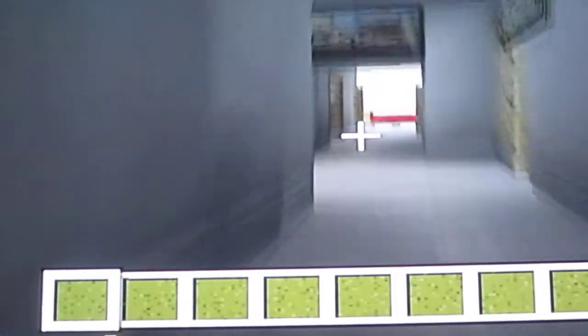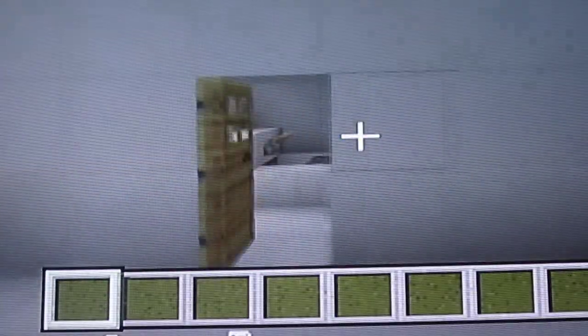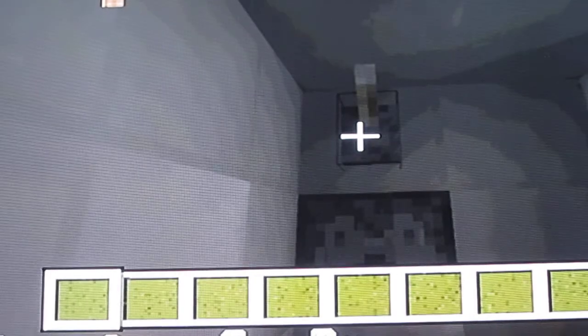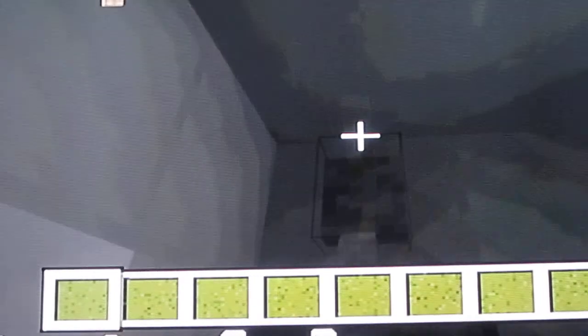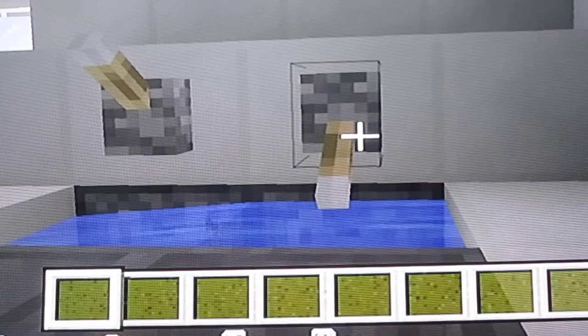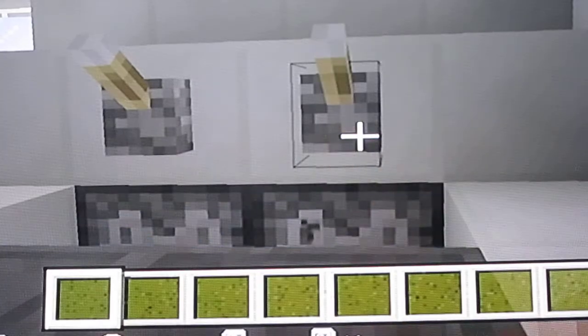Going to this room over here. This is the master bedroom, pretty big. Then the master bathroom — go in here, show you guys. There's actually a working shower. It's weird how I have it set up. I'm going to click it twice, turns it off. That works also. Just paintings on the wall.